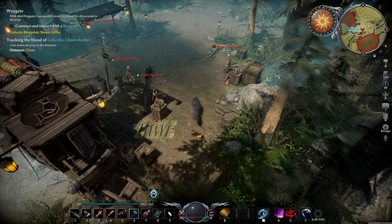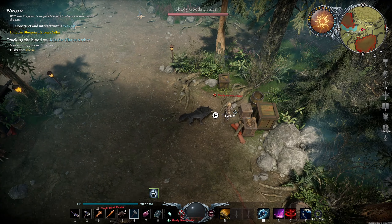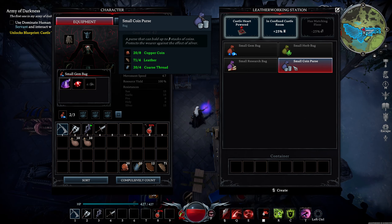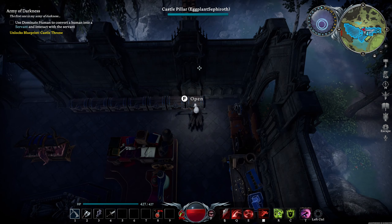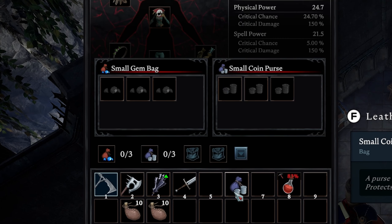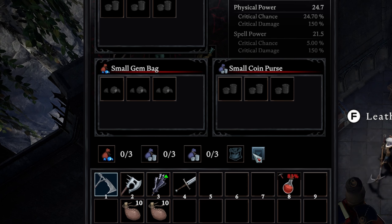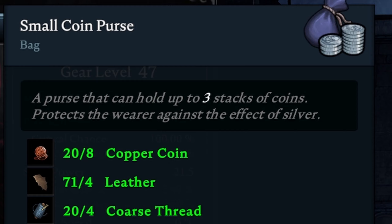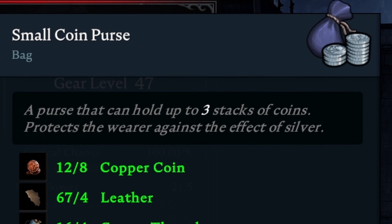Need that missing Forge floor? Want to upgrade your weapon but don't have gems? The Trading Hubs have got you covered. Get ready for serious inventory organization with a brand new bag system. Craft and equip up to 4 bags with additional slots to hold specific items like scrolls, coins, plants or gems. The coin bag also protects you from the negative effects of silver coins.